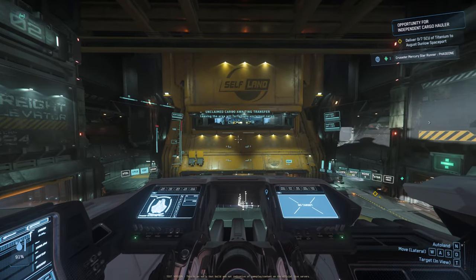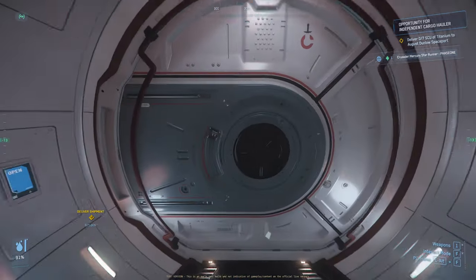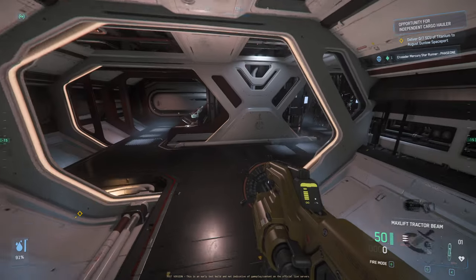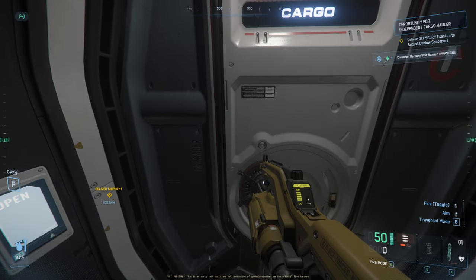The temporary hangar it gives you is going to be based on the size of the ship you're bringing. Now that I've arrived at Seraphim — I love the fact that you have access to your gun inside the hangar. That is awesome.